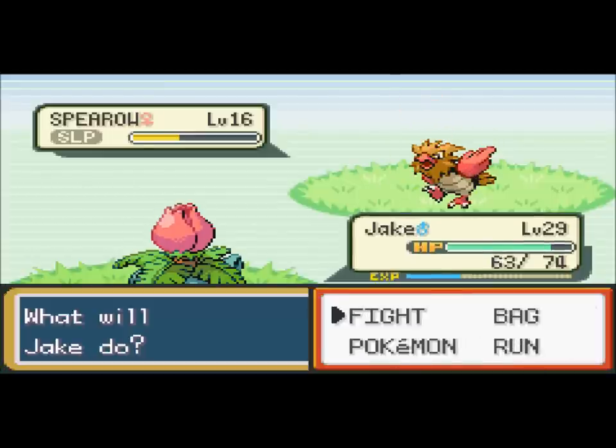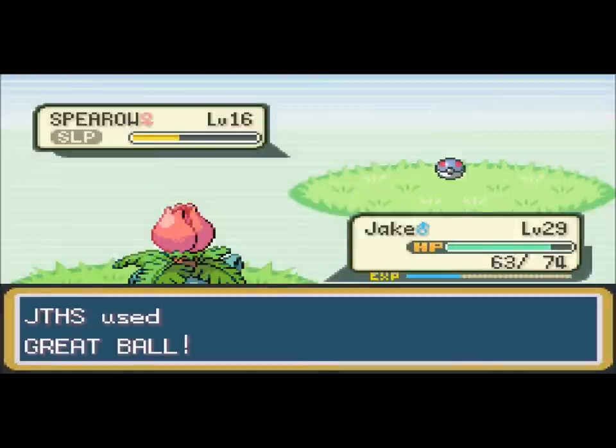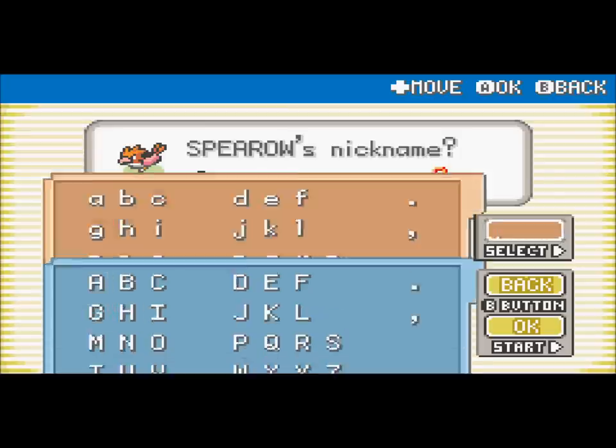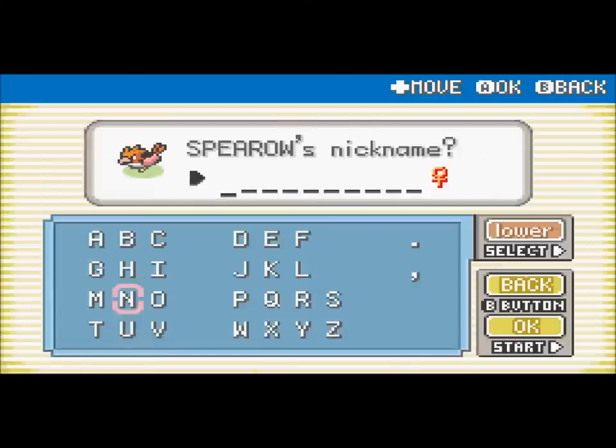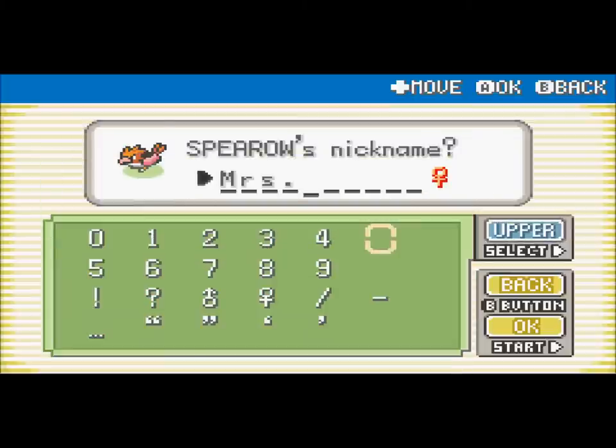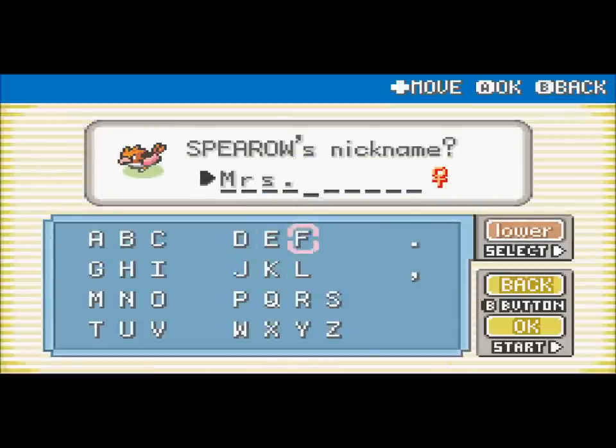Yeah! I don't know what to name you. I'll name you Mrs. F, because that's what I named my Sparrow in my Pokemon Blue walkthrough — even though I didn't really mean to call it that. I meant to call it Mr. Fly, but this is a female, so let's call this Mrs. F.